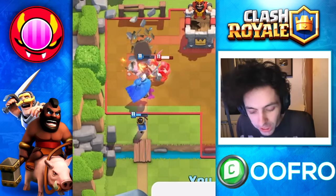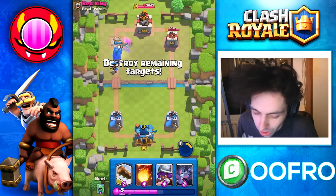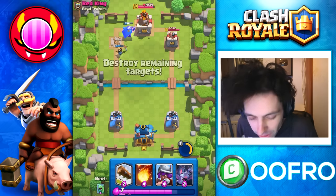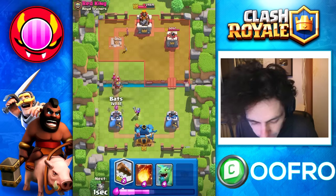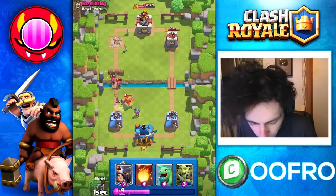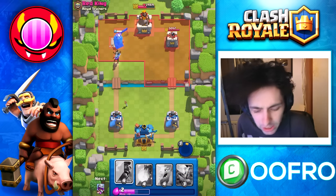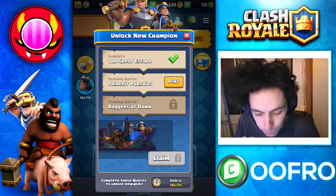The knockback is crazy from this card. It's such a cool card — the Guardian is very tanky as well. The hit speed as it speeds up on the King Tower is insane. Let's quickly cycle back round to the champion. Going to use the ability instantly here — I used the ability to actually gain a tank for this troop. Easy 3-crown.